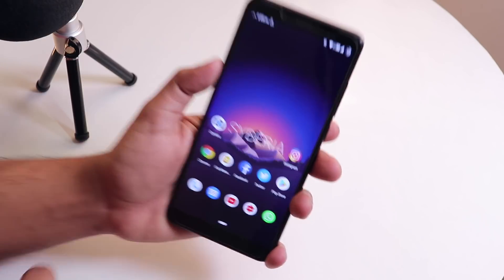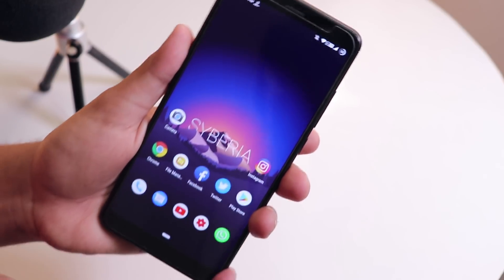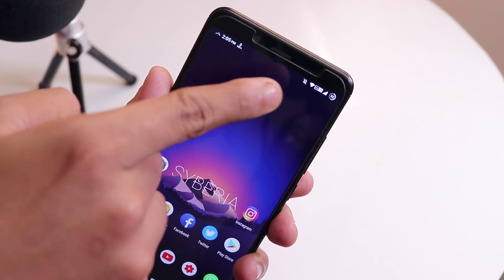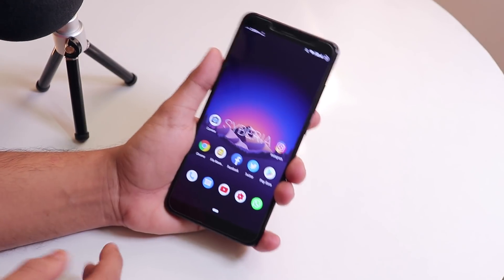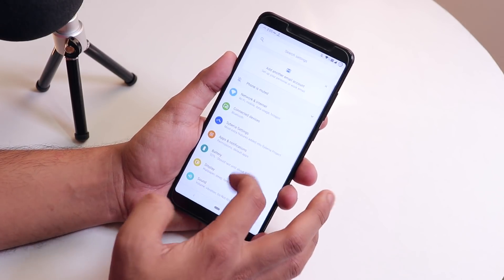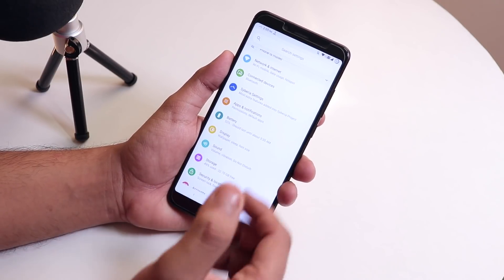The first thing you will notice is the Vaulti icon. The option was there in the status bar UI icons on the official build but it was not working. Right now we do have the Vaulti icon and Vaulti works super fine. You won't find many more customizations beyond that.